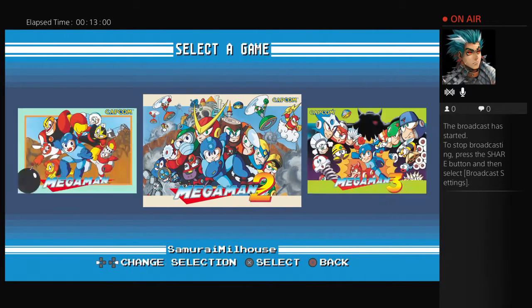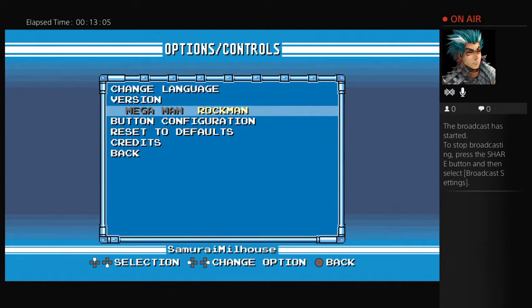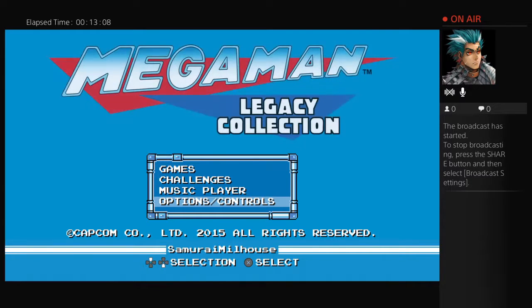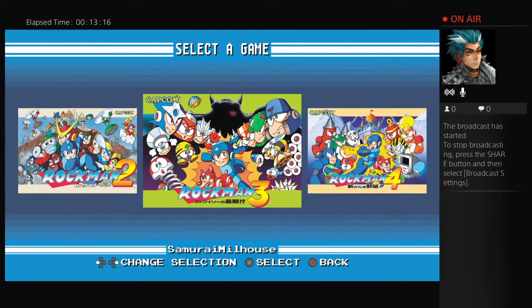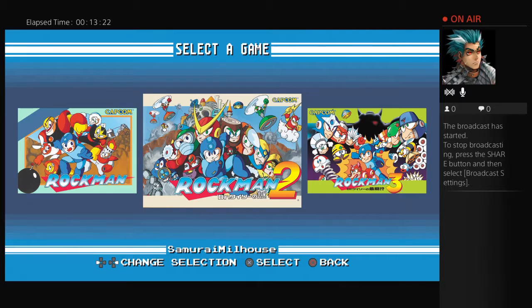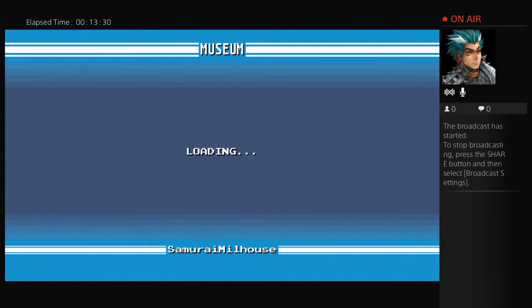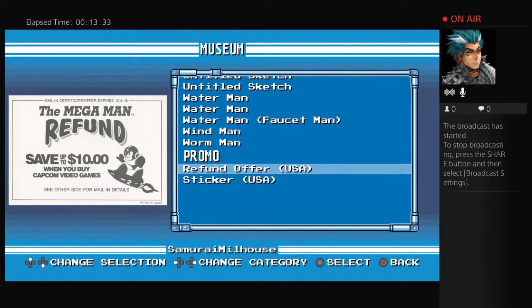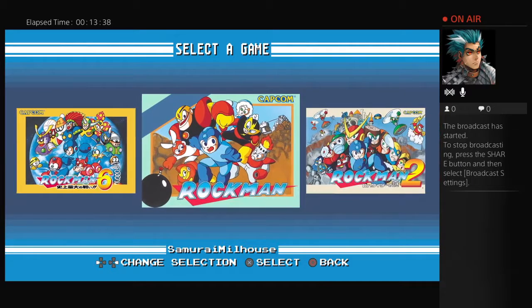One really cool thing about the Legacy Collection is that if you go to the options, you can change to Rock Man mode. What that does is change all the titles to the original Rock Man series that would appear in the original Japanese versions of the Mega Man games.